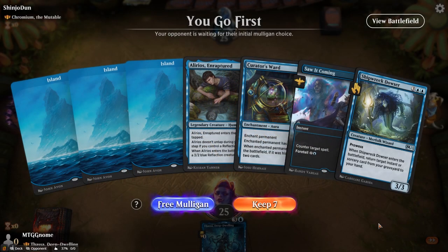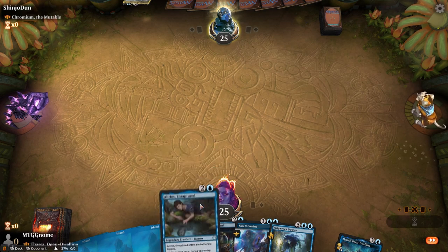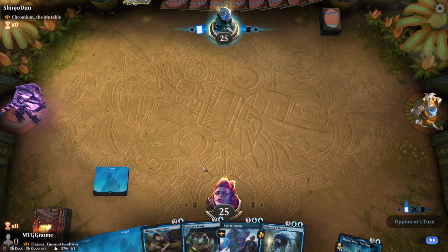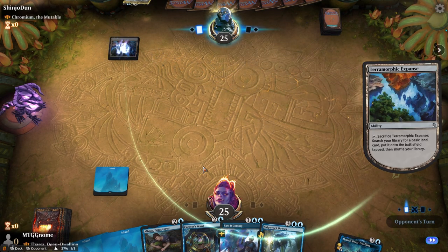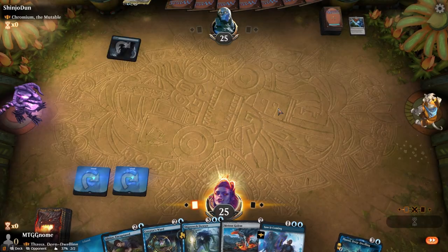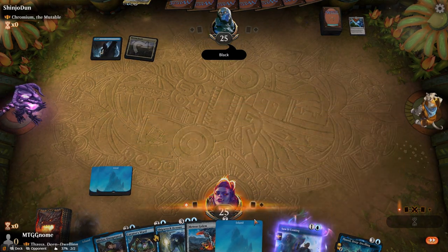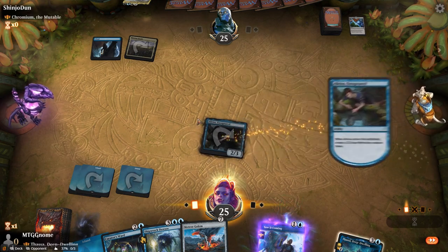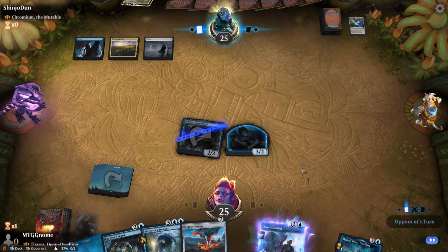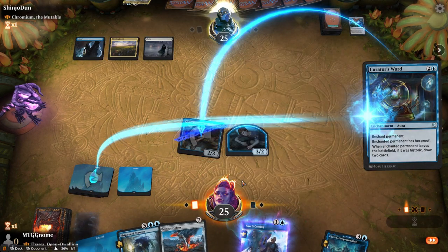I haven't seen too many Chromium Immutable decks so I'm not sure what to expect. Let's keep this because we have Alerios — that's always a fun little interaction between Alerios and Thassa. We're not drawing what we want on turn two. Good thing is we are drawing lands though, so that's always good. We drew that one so we will have enough to play Thassa. Let's play Curator's Ward on Alerios and see what he does.